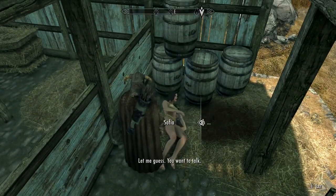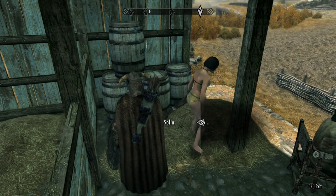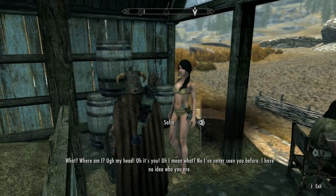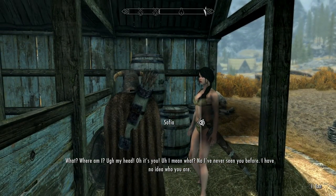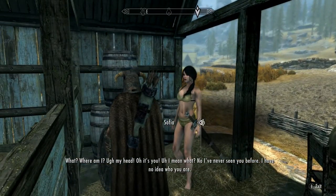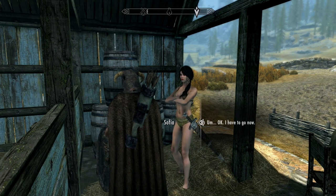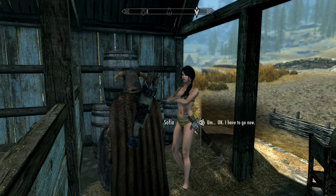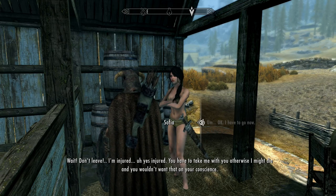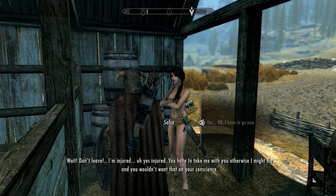Let's wake her up here. She says: 'Let me guess, you want to talk? Of course. I love to talk to barely clothed women.' Then: 'Where am I? Oh, it's you! I mean, what? No, I've never seen you before. I have no idea who you are. It's not like I've been stalking you or anything.' Then she tries to leave, saying: 'I have to go now,' and after convincing her: 'I'm injured — you'll have to take me with you, otherwise I might die. And you wouldn't want that on your conscience.'